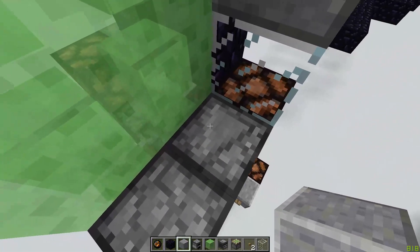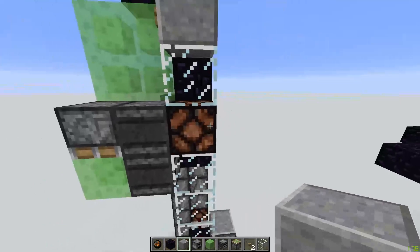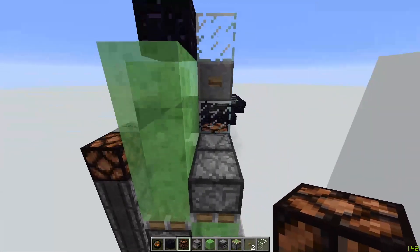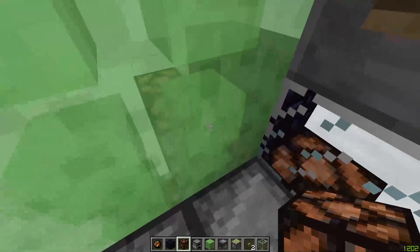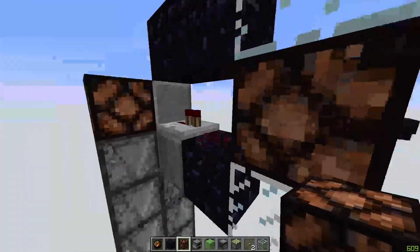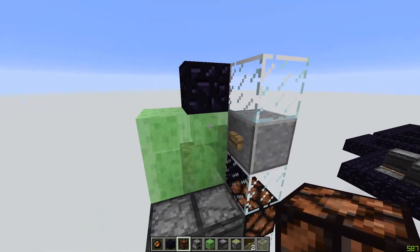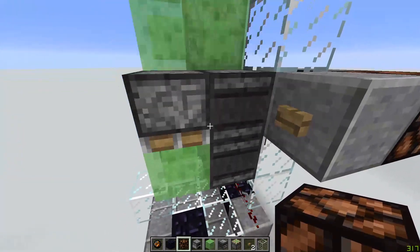And then you press this one, which just powers this, because I didn't want any redstone to be shown on the sides that you could see, at least in this design. And I didn't want a huge amount to be over here, so that'll take you down. A cool thing about this is you can call the elevator with the same button that you use.